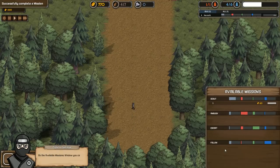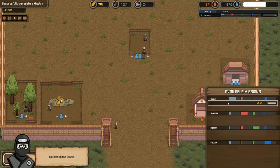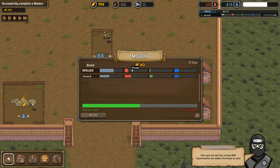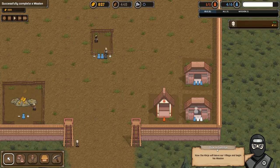Let's send him on a mission and get some gold. On the available missions window on the right-hand side, you can see the various missions. Each mission type requires different skills. Our ninja is good at attack — that's what I chose. So let's pick a mission with a high stealth requirement. Select the scout mission. Here you can see the skill requirements and select the ninjas to send. The bar on the bottom shows the chance of success — 91% chance. The ninja will now leave our village and begin this mission.